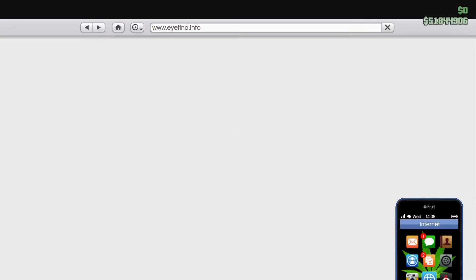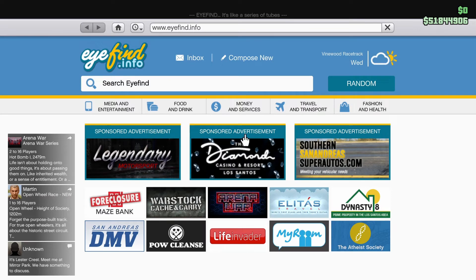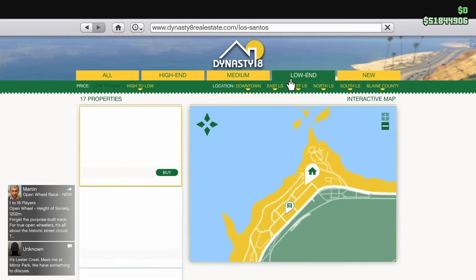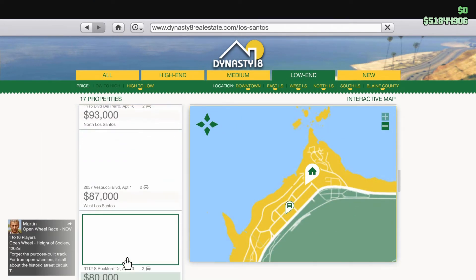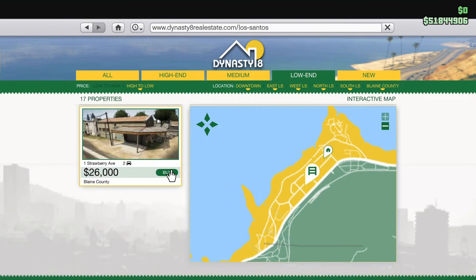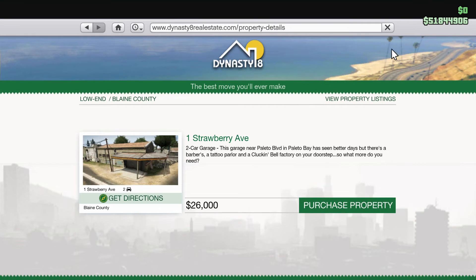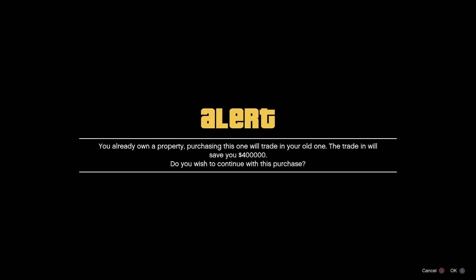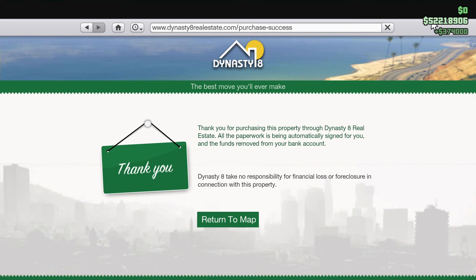The game thinks we are our first character — the character that owns the most expensive property slots. We're at 51.8 million. Open up your phone, go to Internet, and go over to Dynasty 8 — View Property Listings. Go to Low End properties. Remember, you're your second character but the game thinks you're your first character. Buy the cheapest property.